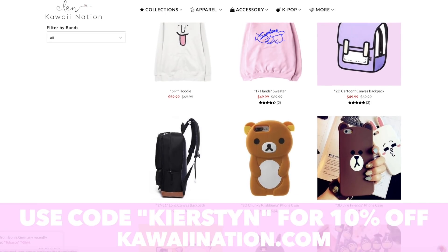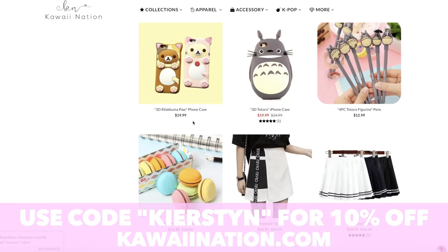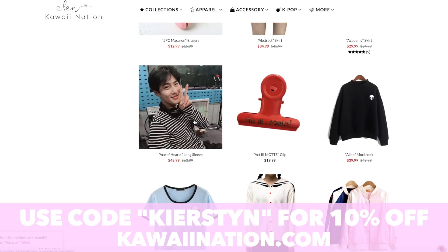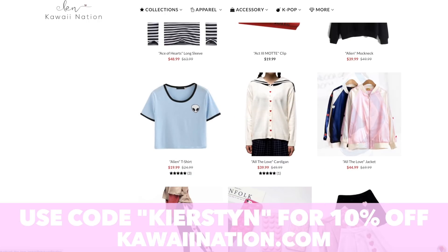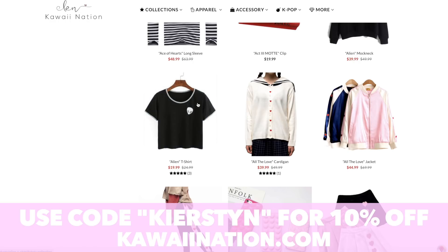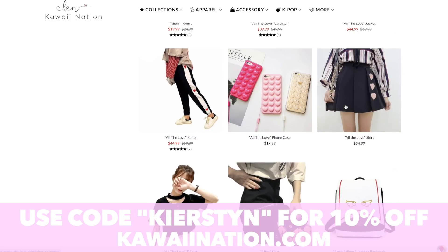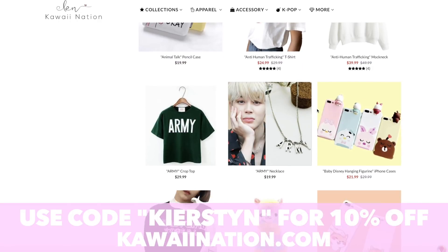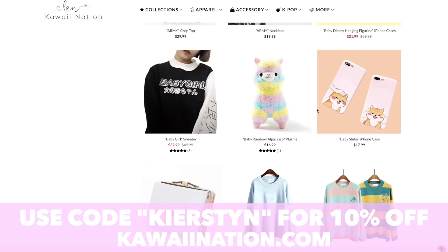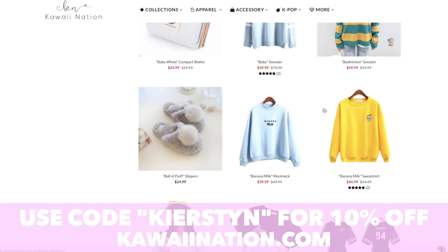The code is Kirsten — K-I-E-R-S-T-Y-N, my name. So if you want to purchase from there, use my code. And if you do use my code, please tell me because I will give you a drip top on MSP. All you have to do is purchase something from kawaination.com, use my code, and I'll for sure give you a drip top on MSP or just something.